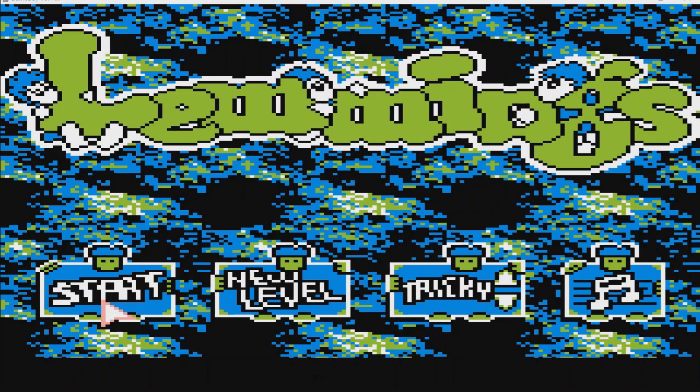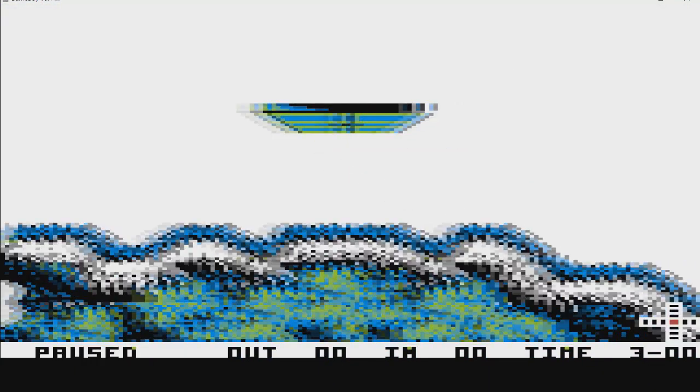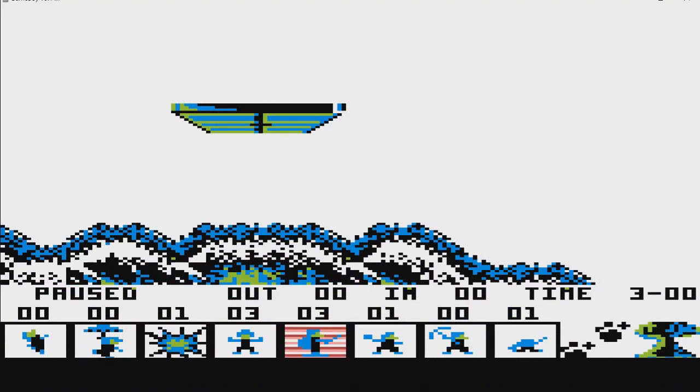I have the entire list of Tricky levels here for reference as we go through the Tricky rank, so I'll have an idea of the level order. We start with quite a tricky level already — 'It's a Doddle'. There are 14 lemmings and you can only lose one, which makes this incredibly difficult. There's no left or right hand wall, making crowd control much harder. We only have one bomber, three blockers, three builders, a basher, and a digger.